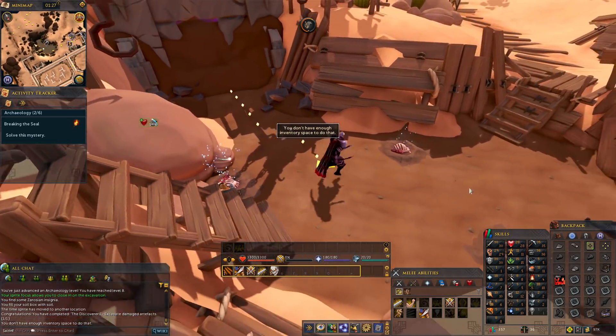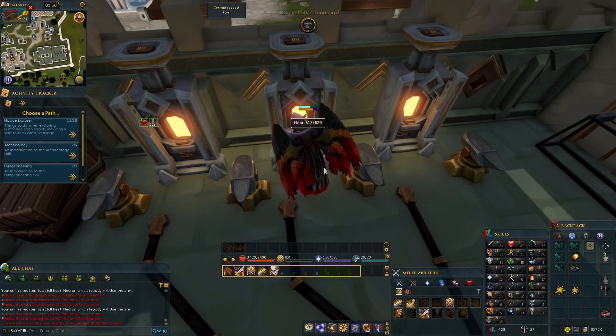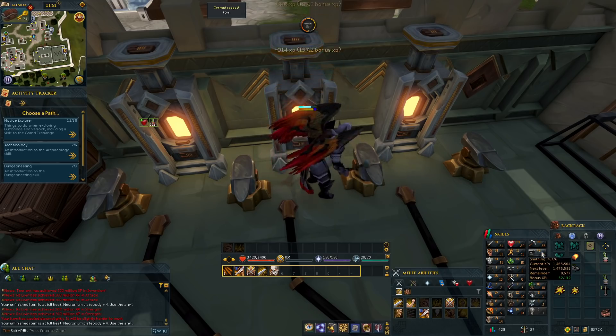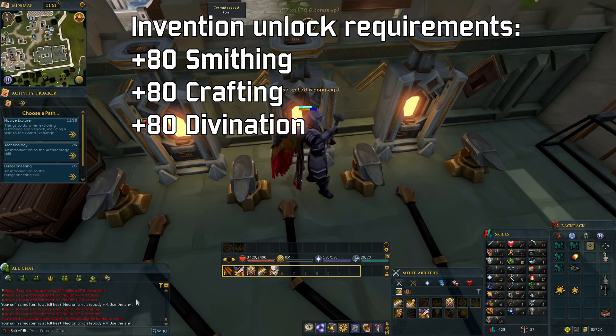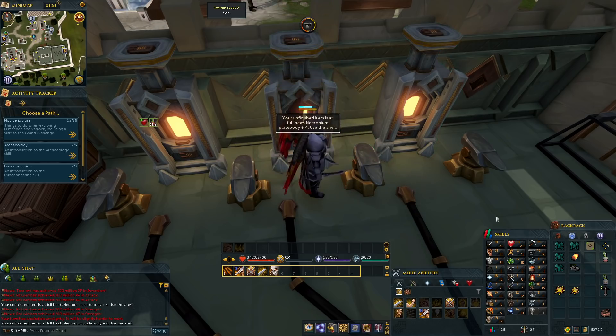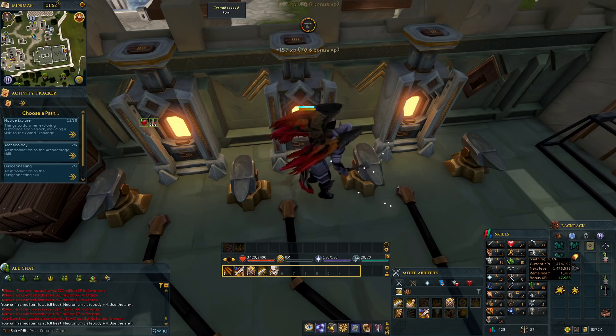Finally, we have Invention, which as mentioned requires a skill gate to unlock — specifically level 80 in smithing, crafting, and divination. I don't think this requirement is unreasonable. It's actually a cool way to lock progression so that players can familiarize themselves with the game before reaching late-game skills. It'd be like if Slayer was locked until you reached level 20 in a combat skill. That said, grinding to level 80 in all three skills is a nightmare when I'm trying to get a video out.